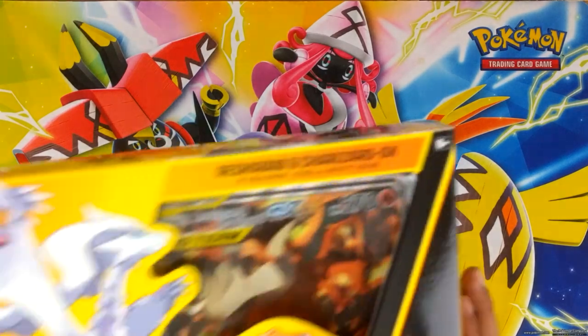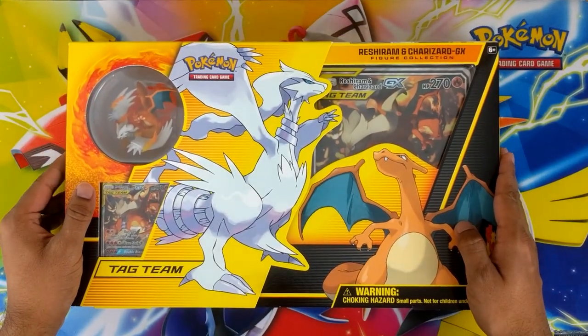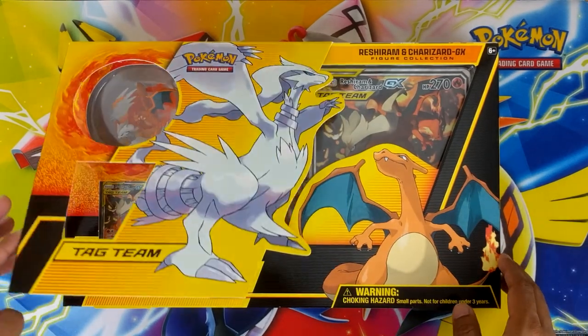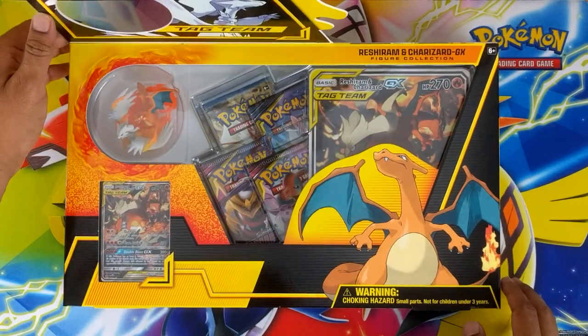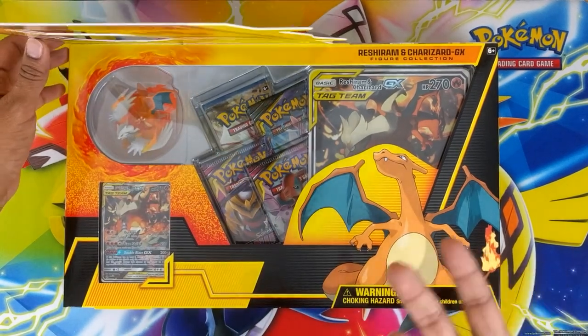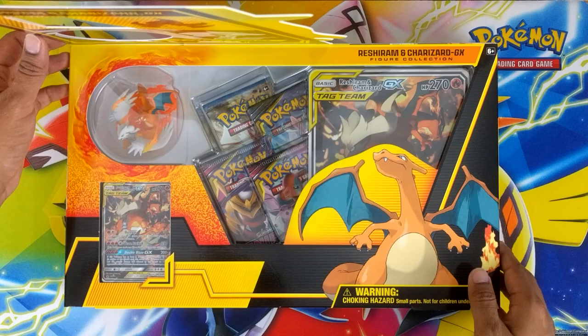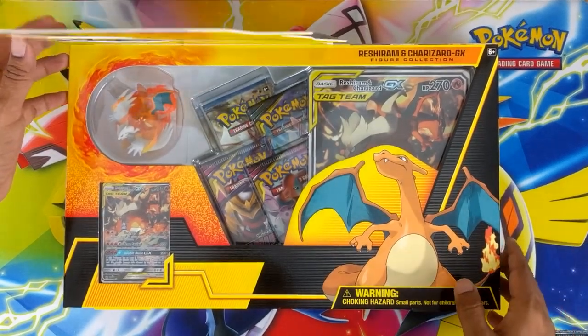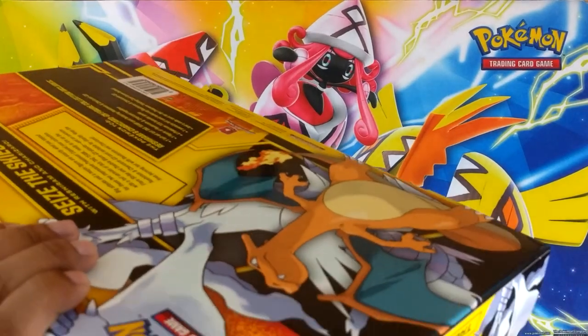What's going on guys, back with another video. Gonna take a little break from Hidden Fates and open this awesome Charizard and Reshiram box for the first time in a long time. Europe actually gets a figurine — there's some EU lore about choking hazards, so they don't put little toys in, which is strange because they do put pins in the pin collection boxes.